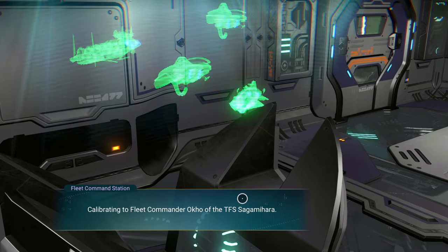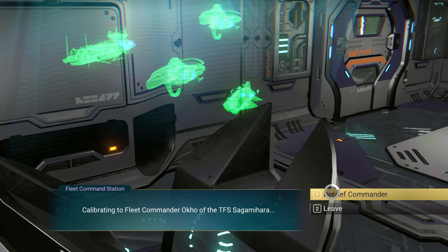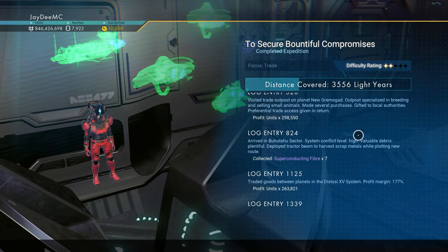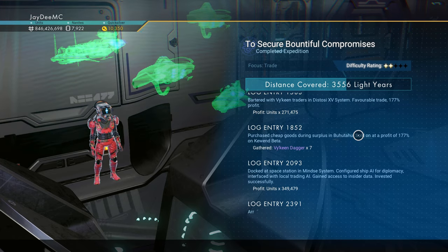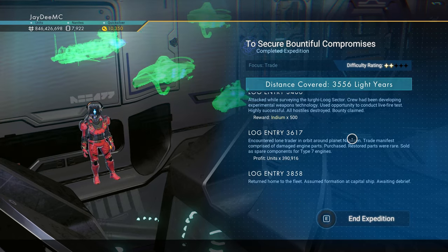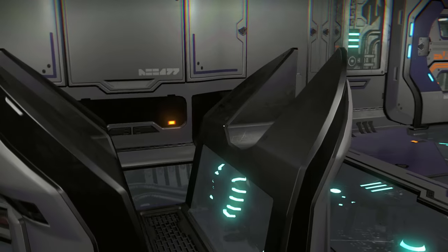Calibrating to Fleet Commander Oko of the TFS Sagamihara. This was a trade mission — units, Superconducting Fiber, Viking Dagger, Viking Effigy, Iridium... sorry, Indium. I don't think we have iridium.